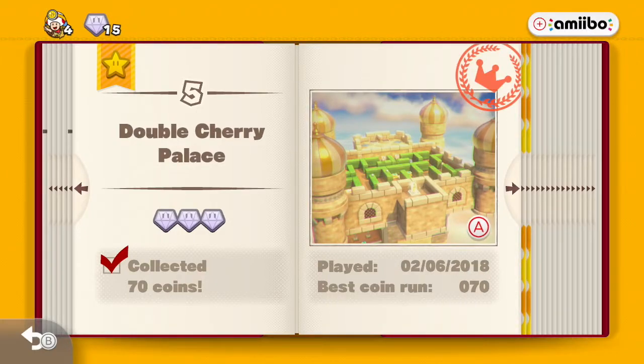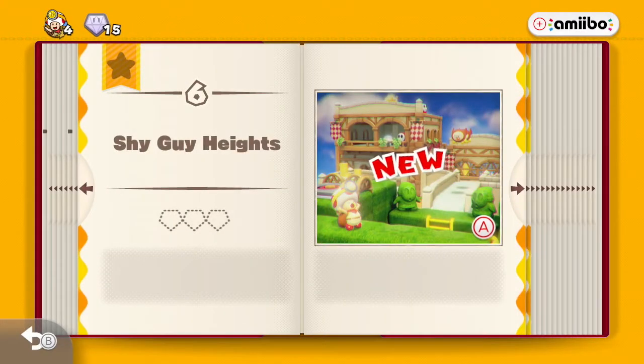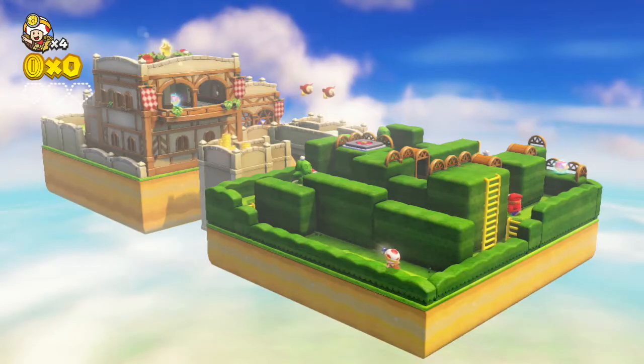Welcome back to Let's Play Captain Toad Treasure Tracker. Last time we got through the first five stages, and this time we're tackling Shy Guy Heights. This is not an easy level because it's a stealth level.